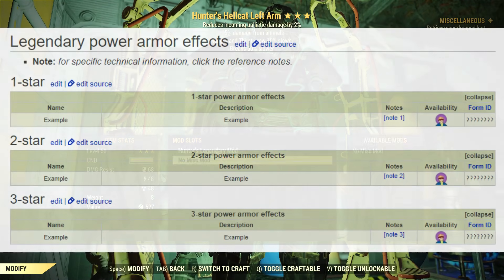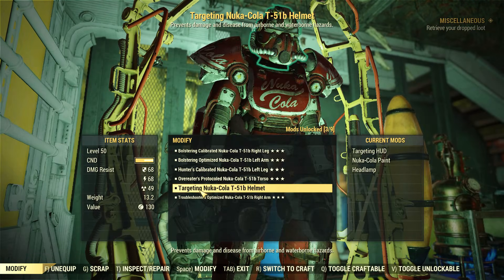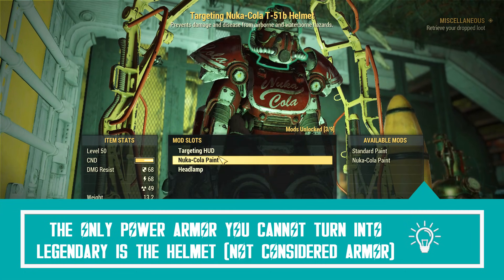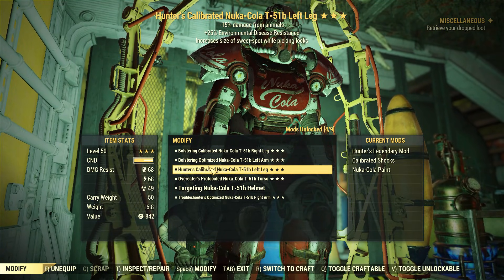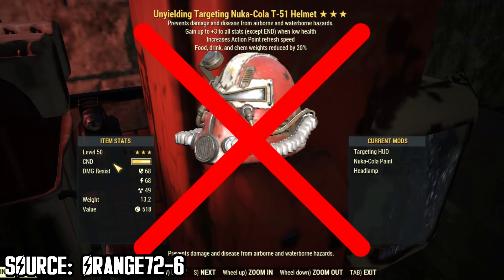I checked the Fallout Wiki and the power armor legendary effects page is currently empty, which highly suggests there are no new exclusive effects for power armor. Keep in mind you are not able to turn power armor helmets into legendary, because they are not considered as armor even though they are part of the frame. If you spot such an item as legendary, it's a hacked item — there are plenty of them around, sadly.